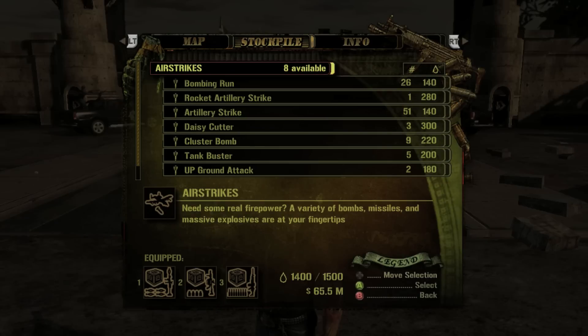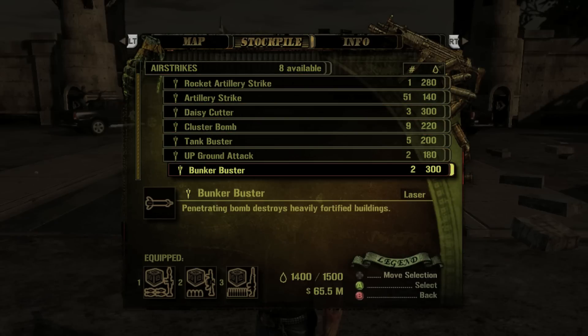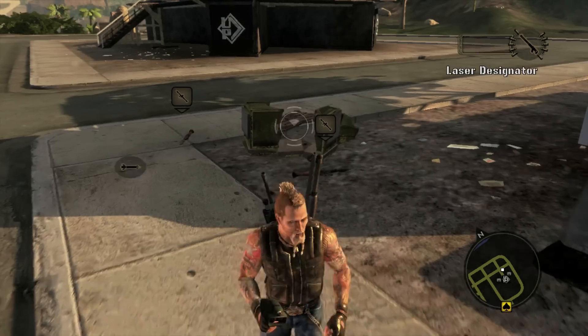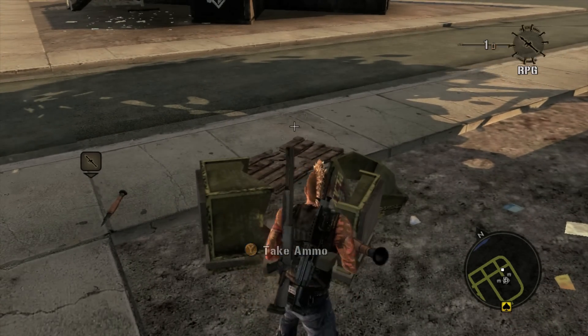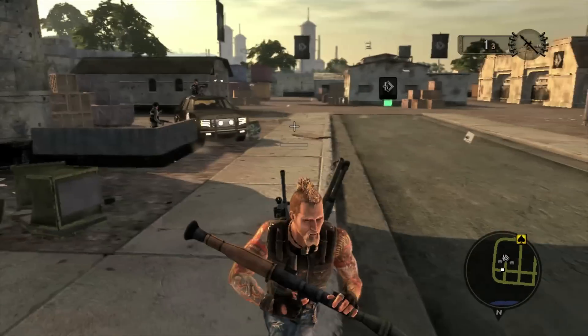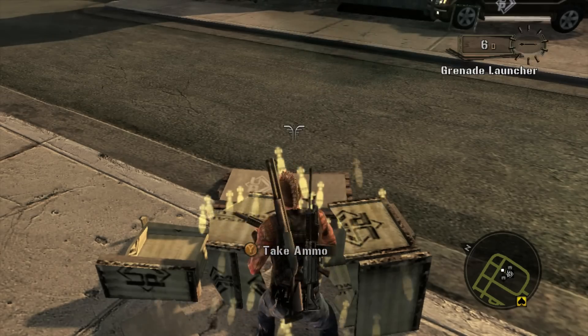This next glitch allows you to carry more than two weapons. Go to your stockpile and equip the Bunker Buster. Now all you need to do is activate the Bunker Buster and equip any weapon lying on the ground. This will replace the Bunker Buster radio with the weapon and you'll now be holding three weapons.